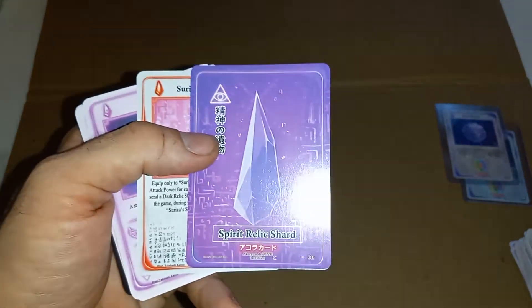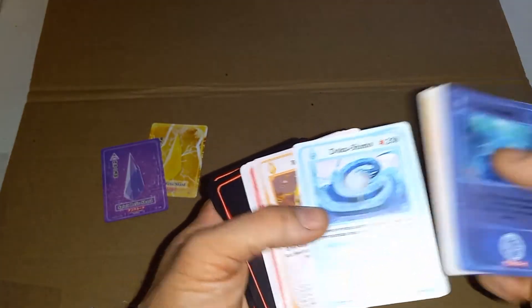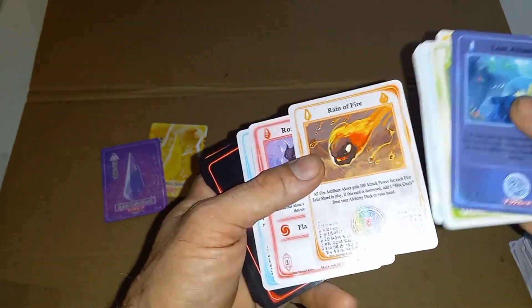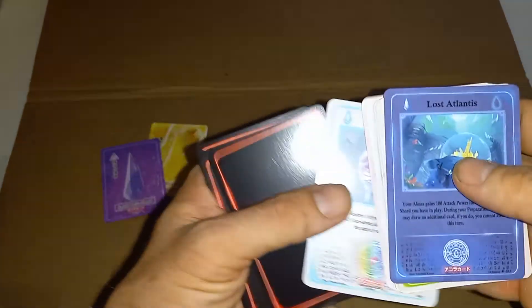Check out that Spirit Shard — even non-holo, these shards look so darn cool. Seriza's Overture — we got some more Seriza cards. Zera, Yoki, Akore, Doku, Shimo, Reign of Fire. Hey look, it's Hot Coals but it's a bunch of his brothers and sisters. Rosahiko — and check that out, we actually pulled ourselves a non-holo Sub-Zero. Still a good card, a lot of people are searching for it.